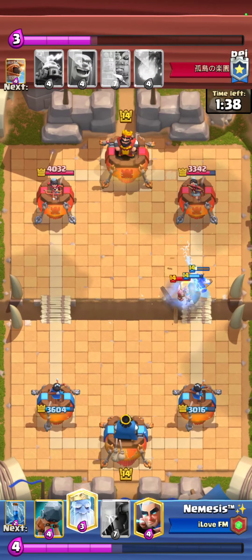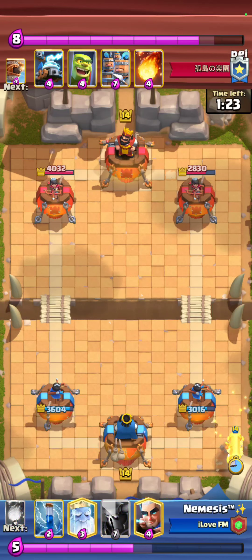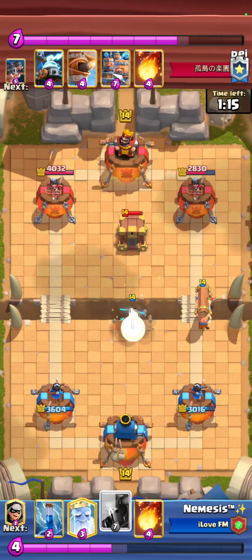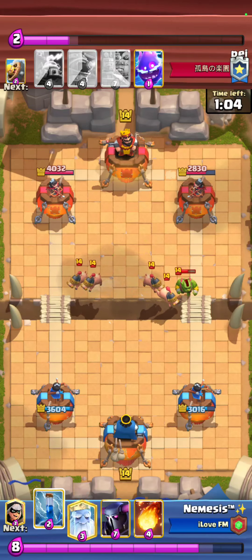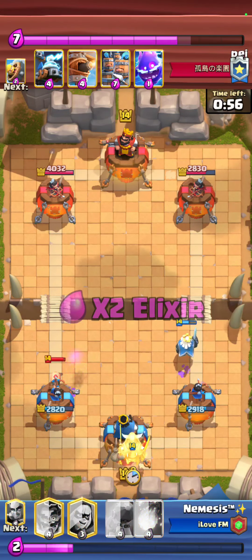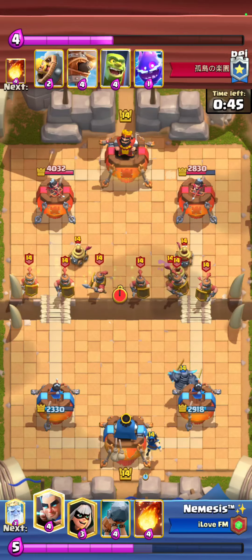I go for a Bandit plus E-Wiz on top of those Hogs. He plays Electro Spear plus Bard Barrel — smart on his end not to cycle the Cage knowing I have a Battle Ram. As I said, just single lane pressure — do not dual lane pressure. If you dual lane, the Royal Recruits get so much value on your troops and they'll never break through. Use your PEKKA as a tank for your support troops. He goes for a Royal Hog split and I cycle a Royal Ghost plus Zap, then PEKKA in the back again since he just used Royal Hogs.